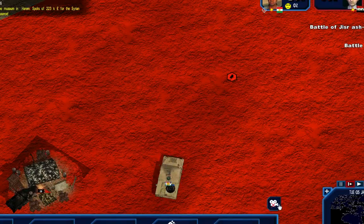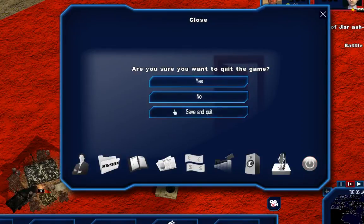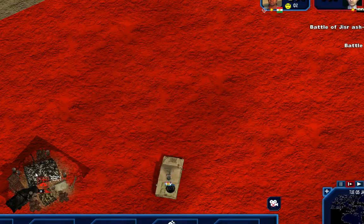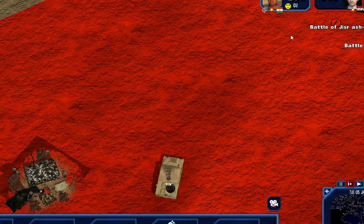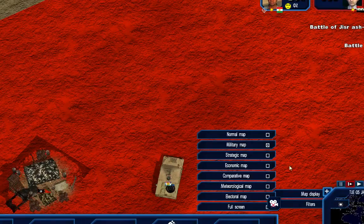I gotta get out of this view somehow. I definitely went into this 3D map mode and everything has just stalled on me - I can't move around. This was a mistake and I can't get out. This is pretty chaotic. I am going to end this episode at 18 minutes and try to figure out what's going on here. Thank you for watching, I hope you enjoyed, and I'll see you next time.